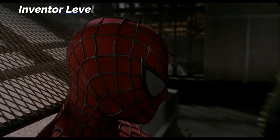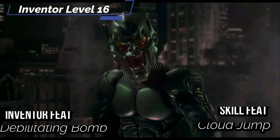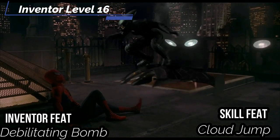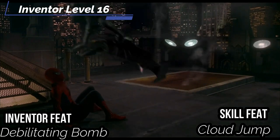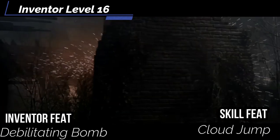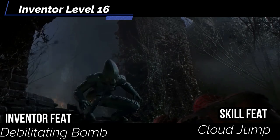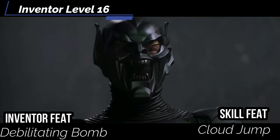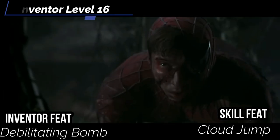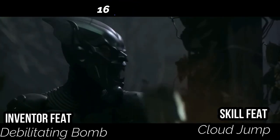At inventor level 16, get the debilitating bomb inventor feat: you mix a substance into the bomb causing one of the following effects — dazzle, deafening, flat-footed, or -5 status penalty to speed. If the attack hits, the target must succeed a fortitude saving throw or suffer the effect until the start of your next turn, using your class DC. I think dazzle or deafen would be really good, but use whatever fits the situation. For a skill feat, get cloud jump: triple the distance on your long jump so you can jump 60 feet on a successful Athletics check, and when you high jump you can use the calculation of a long jump without tripling the distance. Spider-Man uses the environment a lot in his fights, so you need to as well.